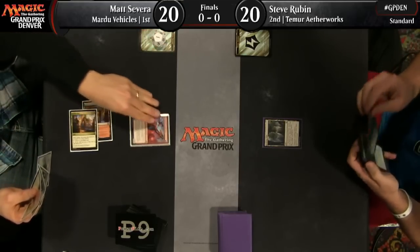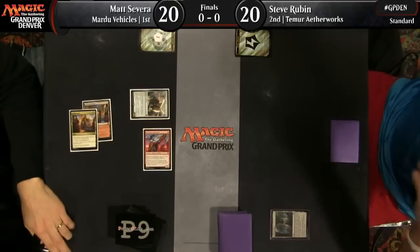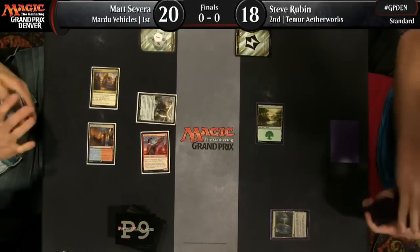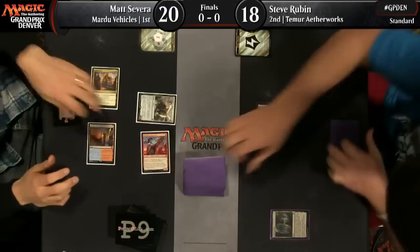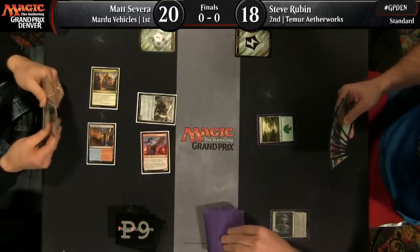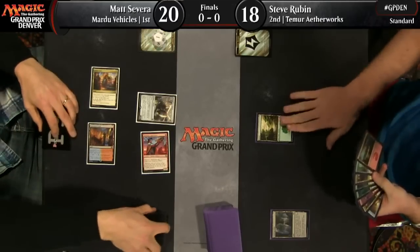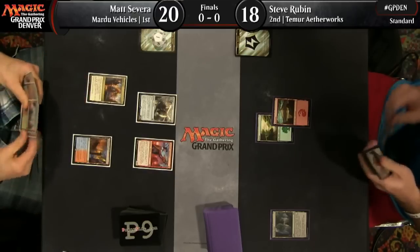Matt Severa has earned the right to play first in all of the top eight matches he played. This is his third one being in the finals, so that puts him on the play. No surprises on creatures, but take a look at his lands. For his Mardu deck, he actually has two lands capable of producing blue mana, and that could be a sneak preview at what we're going to see in the post-sideboard games, as Matt has come prepared for this matchup with Ceremonious Rejection in the sideboard.